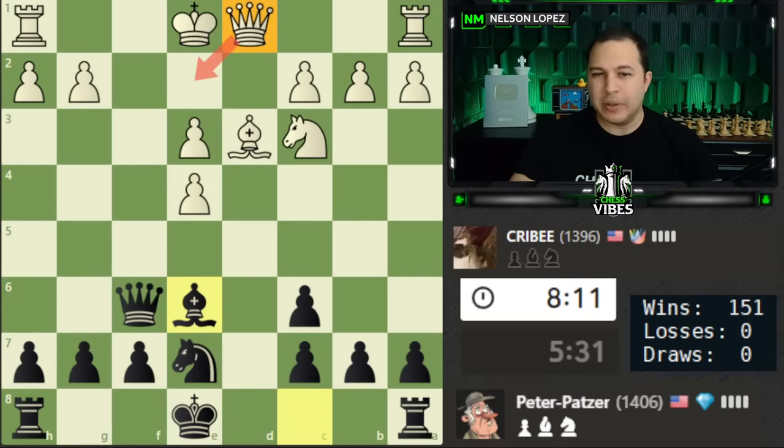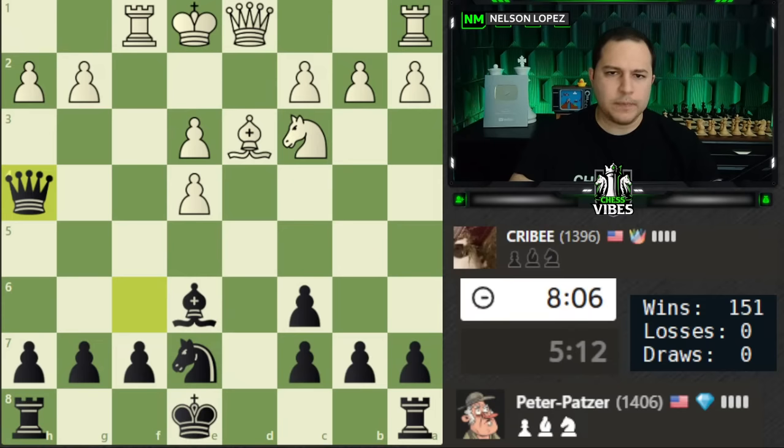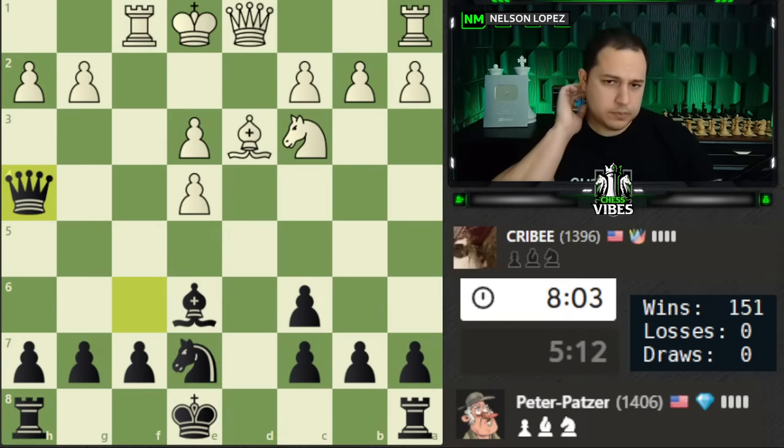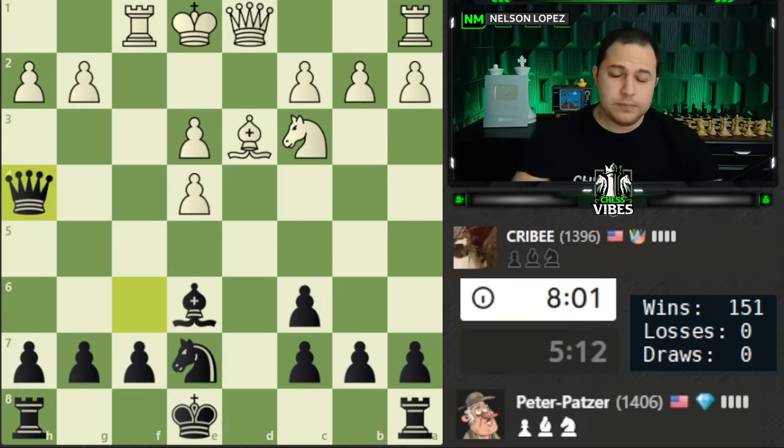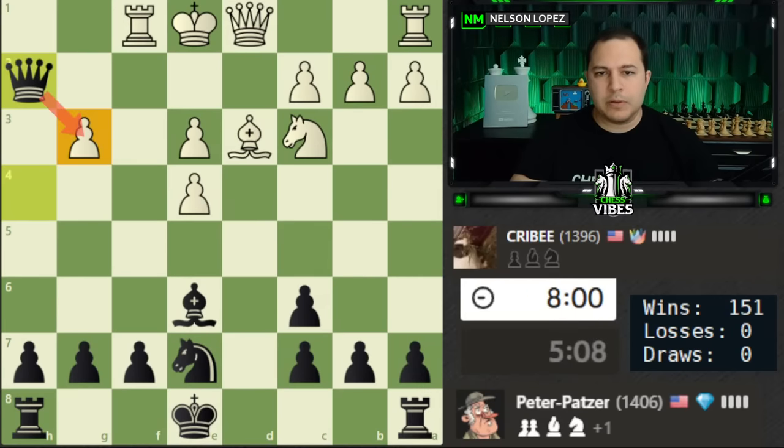I'm guessing white's going to play queen e2. Rook to f1 — I don't think that's a good move because there's a check here and I'm going to be able to grab the h2 pawn. g3 I take it, pretty happy with that. Rook f2 — I could still take it, still pretty happy. There's not really any pressure I have to worry about, everything is defended nicely. Let's go queen to h4 — I think that was a slight mistake by our opponent, and now we're threatening this pawn as well.